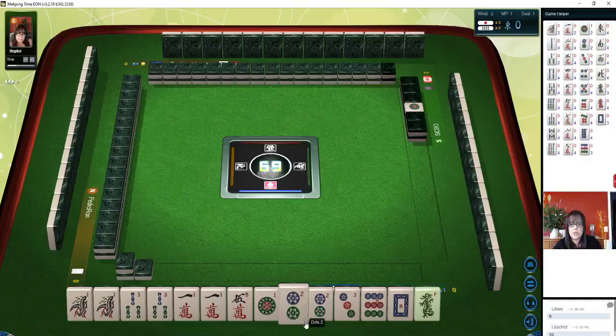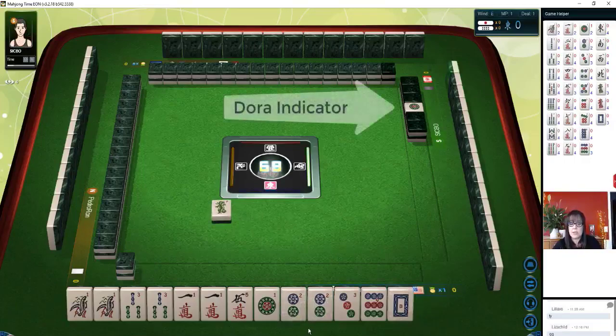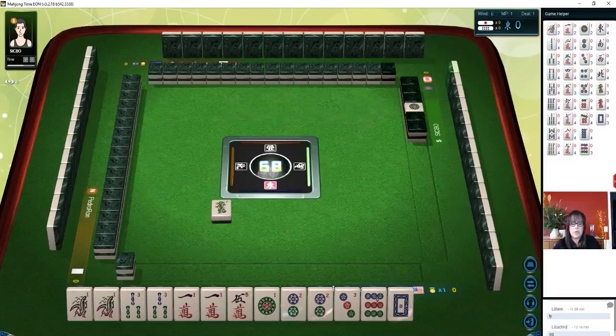We're the dealer. Two dot is Dora. Let's get rid of single honors. We're set up here for All Pung including Dora, the two dot. One, three, one, two — all pairs.